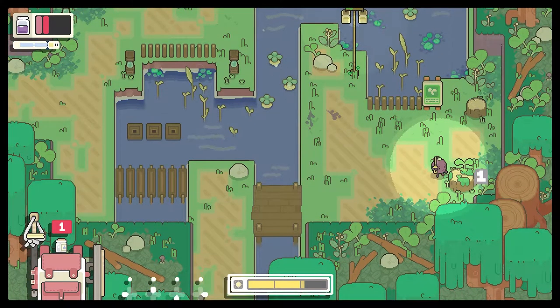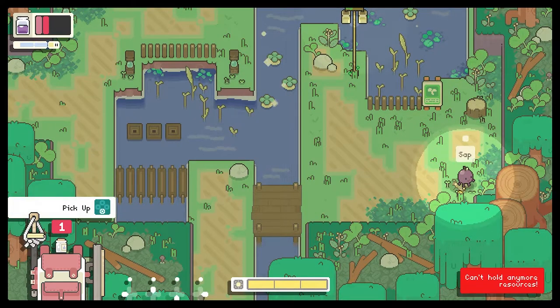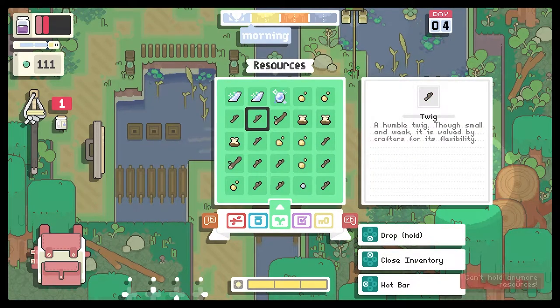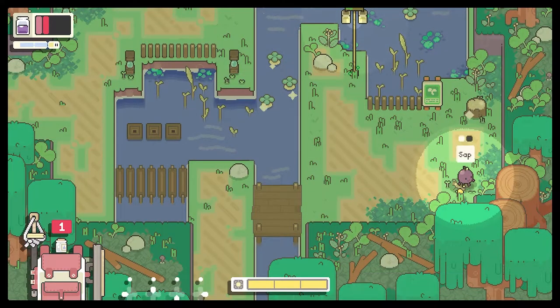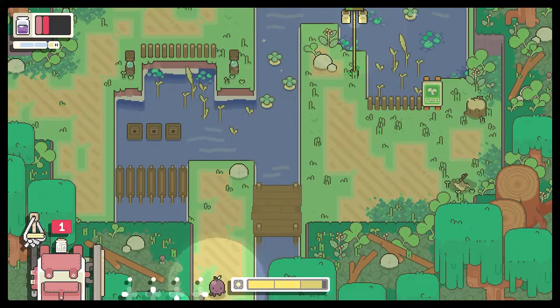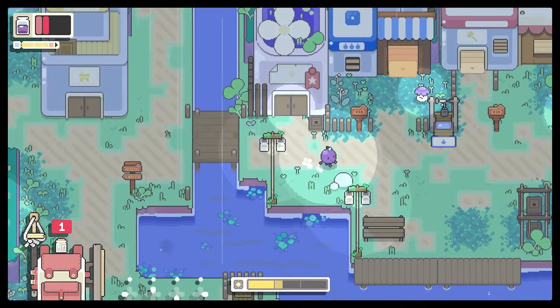And one, two, three, four, five - I wish there was a health bar. Can we please tell me we can drop stuff? Drop and hold - I like that. That's cool, if you want to drop multiple items you can just hold the drop button and you'll drop more.